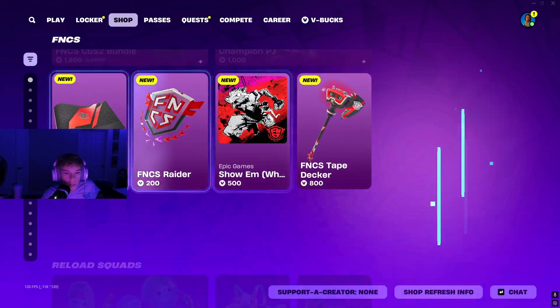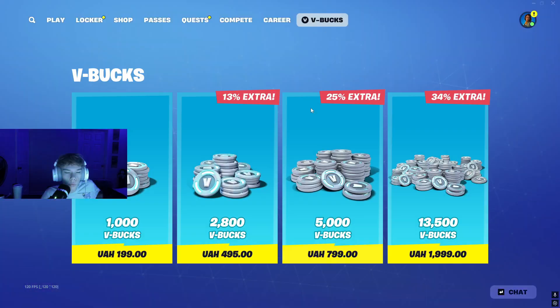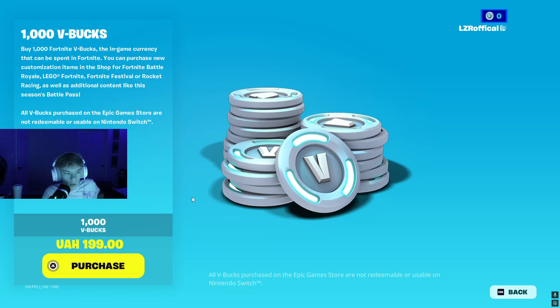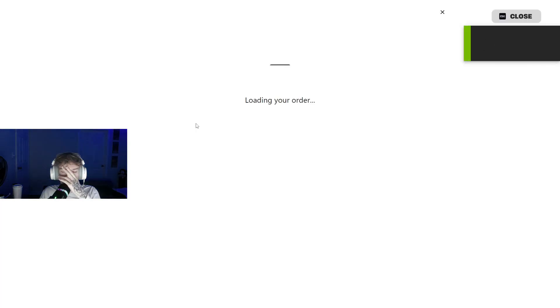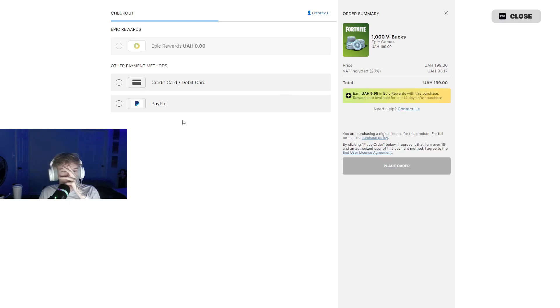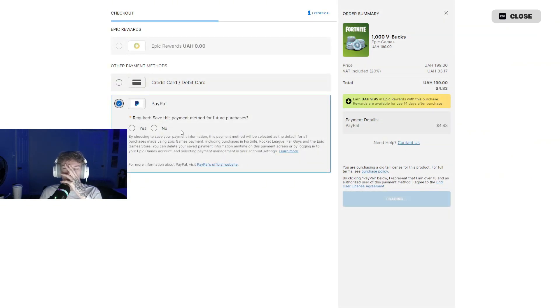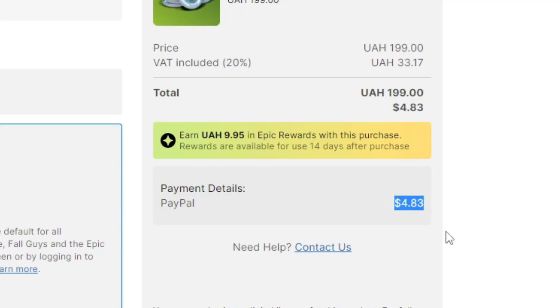We are loaded up onto Fortnite. Here is the item shop — there's a bunch of different skins, but we're only worried about V-Bucks. A thousand V-Bucks right here is 200 UAH. If you remember, $80 UAH was $1.77. Now, Epic Games made it literally impossible for you to use your credit card while purchasing V-Bucks like this. So if you click Purchase, we're going to go to PayPal. This is a thousand V-Bucks — keep in mind, a thousand V-Bucks is originally $10. But look at it now: $4.83.